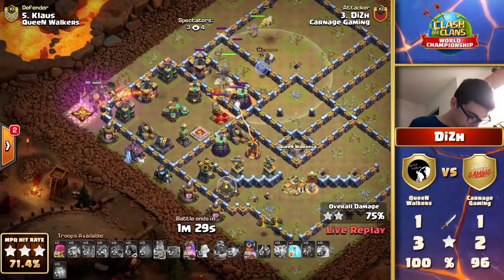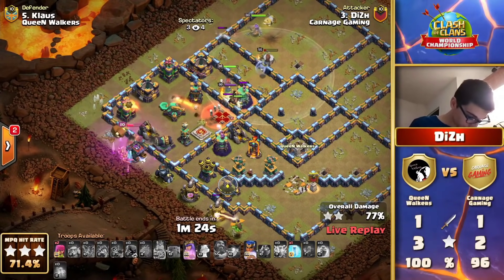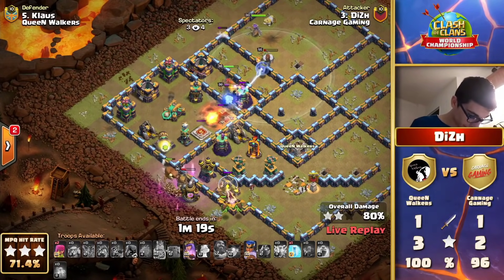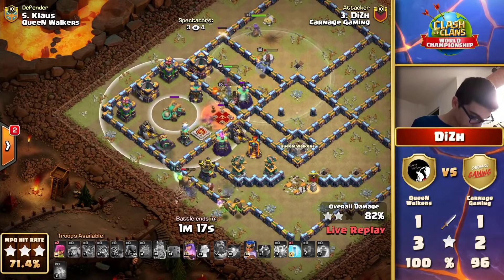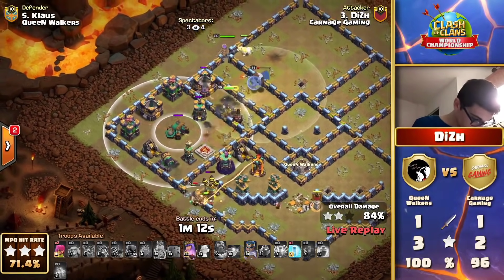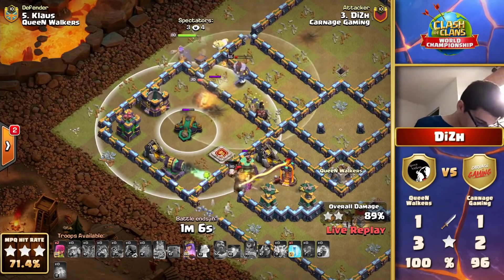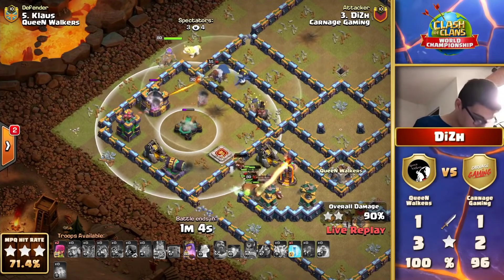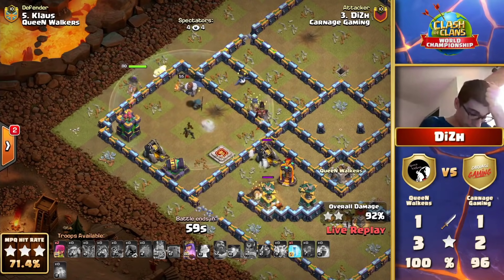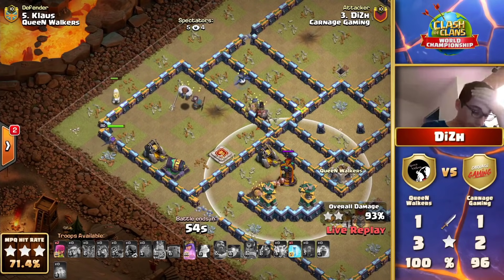In the left corner, the enemy Archer Queen is firing along with the Barbarian King to bolster her defense — this is going to be a tough nut to crack. He still has abilities and the odd spell; it could happen. But it was against Tribe Gaming that we see this base, and it was a dragon attack that really fell short. Is he going to get this? The RC gets the scatter shot — that is huge, because the wall is open for the Archer Queen to get in toward the single.